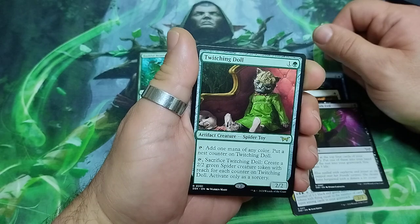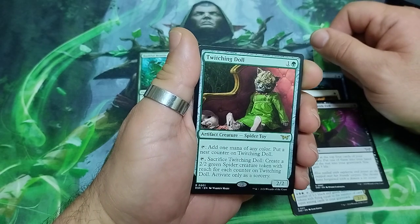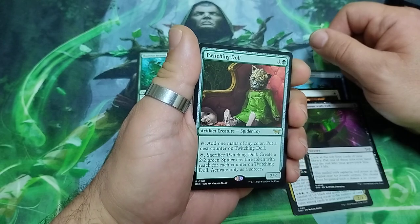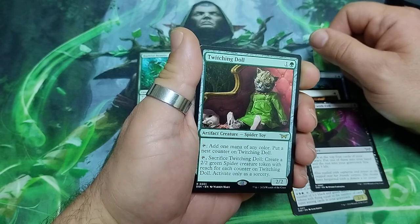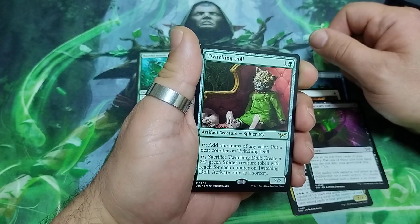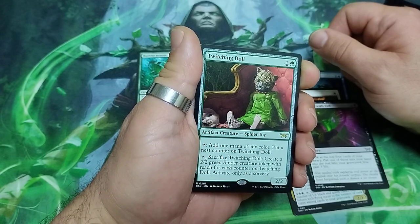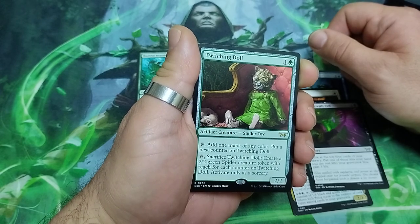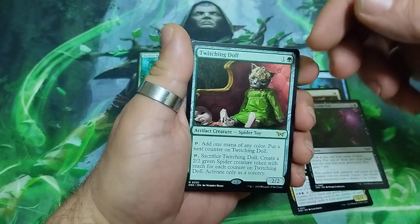Twitching Doll — two drops. Tap it and add a mana of any color and put a nest counter on it, or tap and sacrifice it to create a 2/2 green spider creature token with reach for each counter on it. Activate only as a sorcery. It is a 2/2.